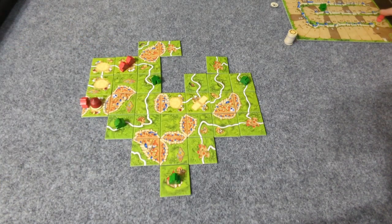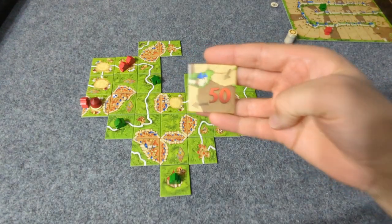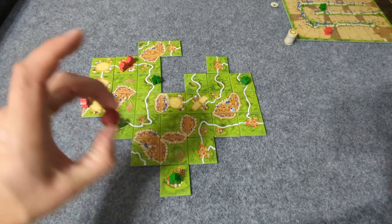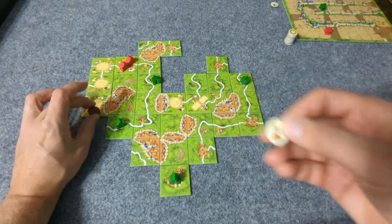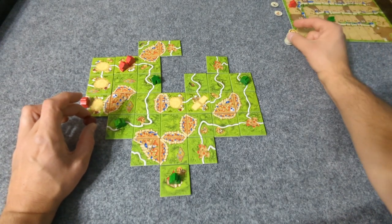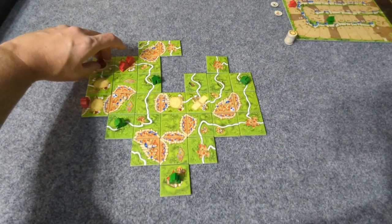Red scores nine points: three plus six. Red is now at 56 points. The animal token revealed is worth six, so both green and red — the meeples near the circus — each get six points. A new animal token is placed on the brand new circus tile.